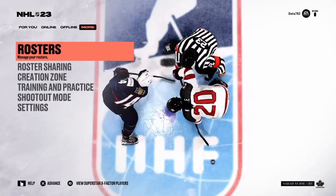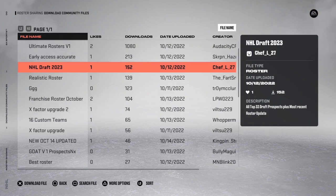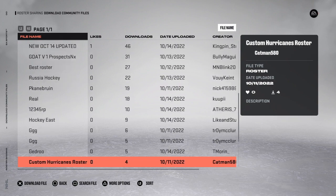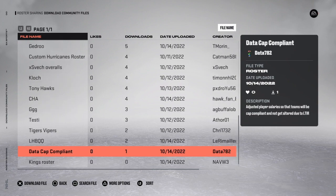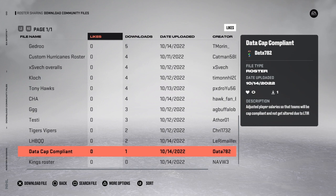You'll go over to the More tab, click on Roster Sharing, go to Download Community Files, and scroll down until you find — I just uploaded them — 'Data Cap Compliant.' Already one download in less than 15 minutes! You can't add numbers or special characters, so it's a pretty basic name. The description reads: 'Adjusted player salary so that teams will be cap compliant and not get altered due to LTIR.' Simple enough — I hope it's helpful for you.